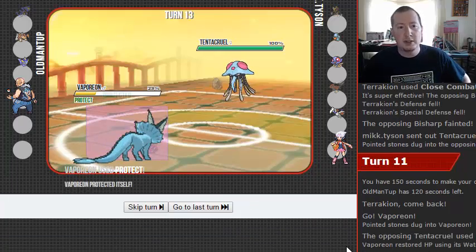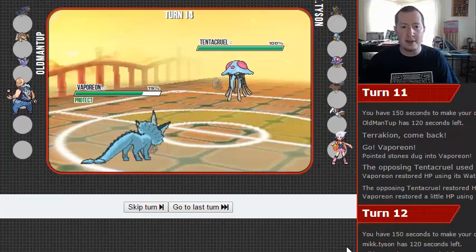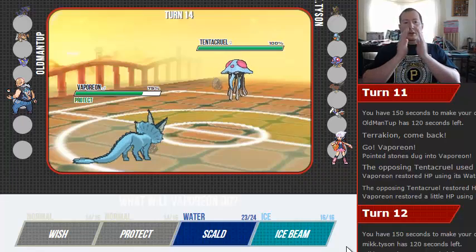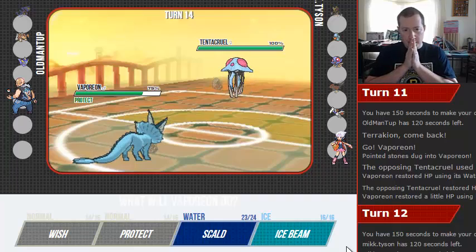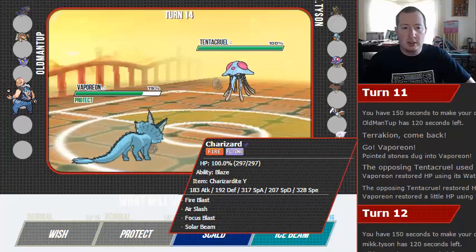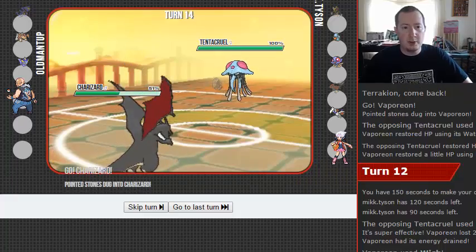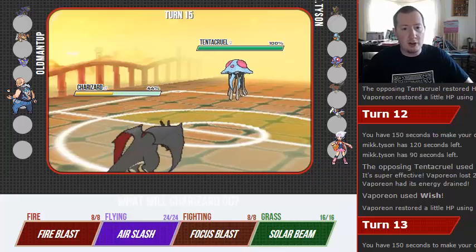At this point you should just start shuffling my team, because you're going to get at least half damage — at least. Do we let him Knock Off our Leftovers? Do we let him Giga Drain us? We'll be predicting a switch there. If he Scalds here, he's pro play and deserves it. He's going to Rapid Spin — okay, we'll take that all day long.